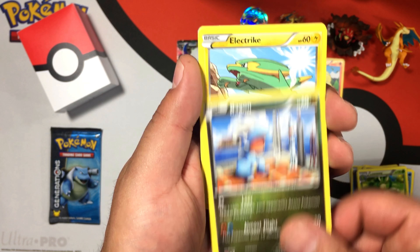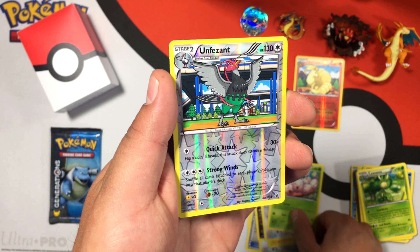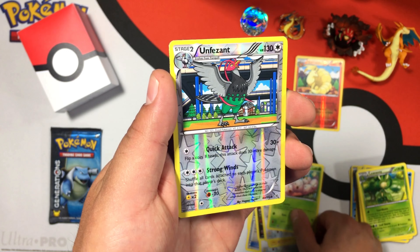On to Roaring Skies, which is probably in my top five sets to open — some really cool Pokémon in that set. Here's the code card. Doing the card trick — one, two, three! We got a Tranquill, a Gliscor, a Spirit Link, a Fletchling, a Bagon, an Electrike, a Swellow, and a reverse uncommon Unfezant. And the final card is a Shaymin EX! Check out that card — that is awesome! So far we've been guaranteed at least two ultra rares plus the one from the assorted cards. Shaymin EX is beautiful!